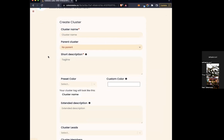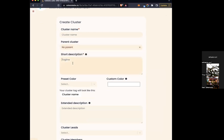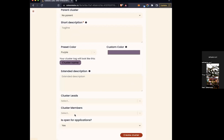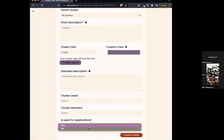You can add a quick description, pick a color for the tag, or pick custom colors. You can add the people who are going to be leads for the cluster, who's going to be just members, and whether or not it's open for applications. After that, when you hit create cluster, it gets created.